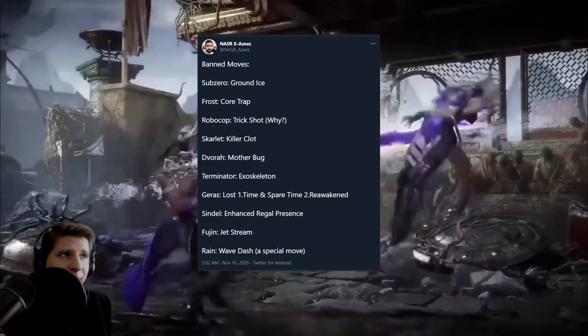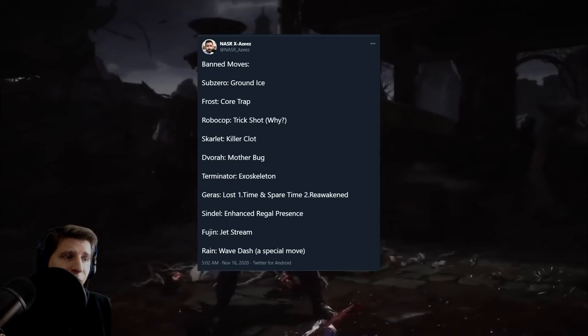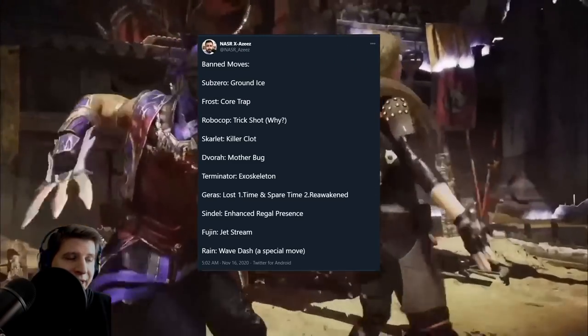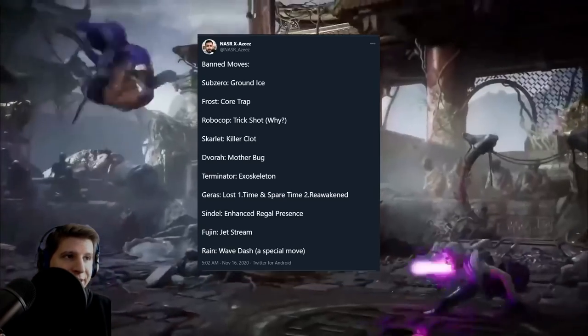Then you just have stuff that they probably couldn't find a way to balance, like Frost Core Trap, where we see videos of people doing this in the corner where it pretty much leads to like 80-90% damage if they get hit. They're pretty much able to loop it almost infinitely off an initial hit in the corner.